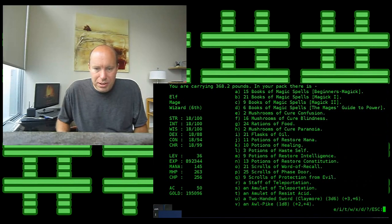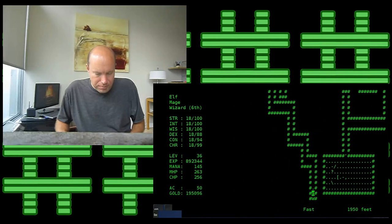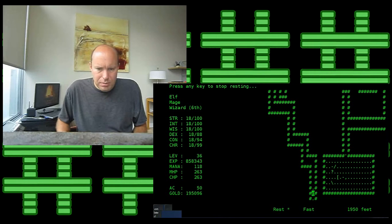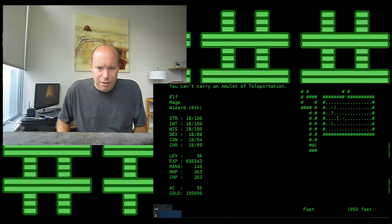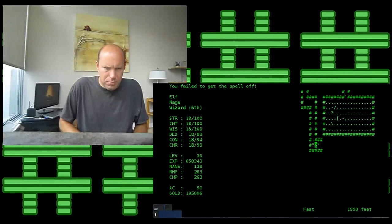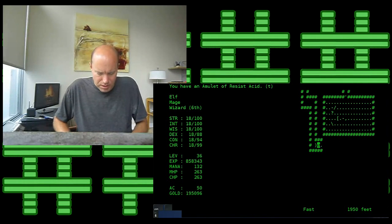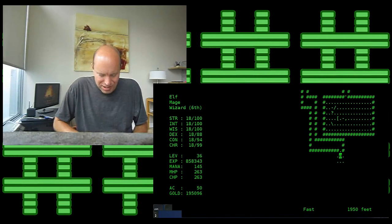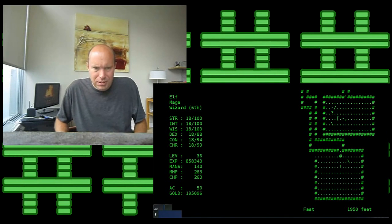We can see what's ahead of us but don't do anything about it. Normally I would phase door away, but I'm not certain I really care about experience points anymore. We talked about this last time — what have we really lost? A chance to get to the next level? We're not really that concerned about the next level.